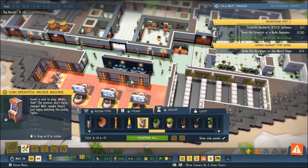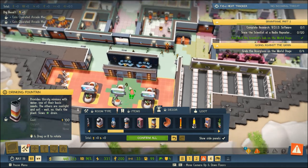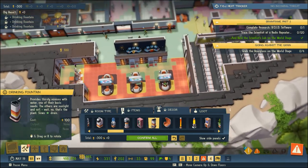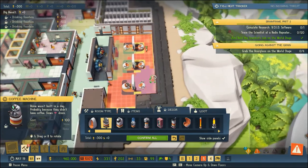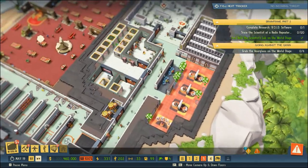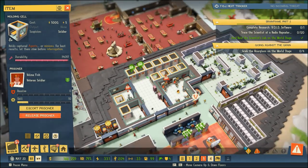We're going to drop some decor in here - a coin-operated arcade machine, gotta have a few of those, some potted plants. What's going to give us some benefit - a drinking fountain, and another drinking fountain over here. We'll just make sure that they are well taken care of. A coffee machine - that sounds like a great thing to have in the break room. I think we've got a few of these in the other break room, but this is definitely going to help the morale of our staff overall.